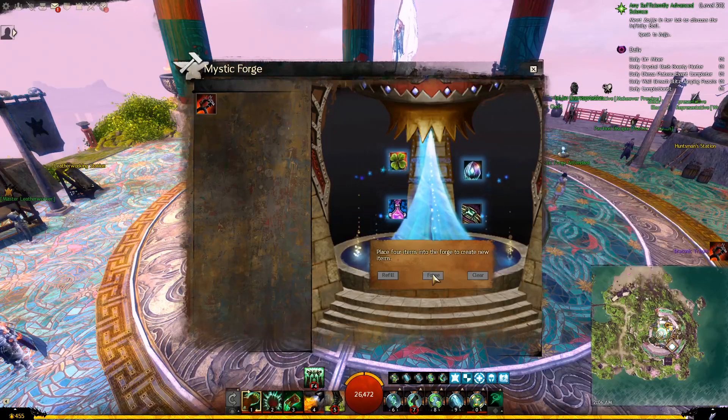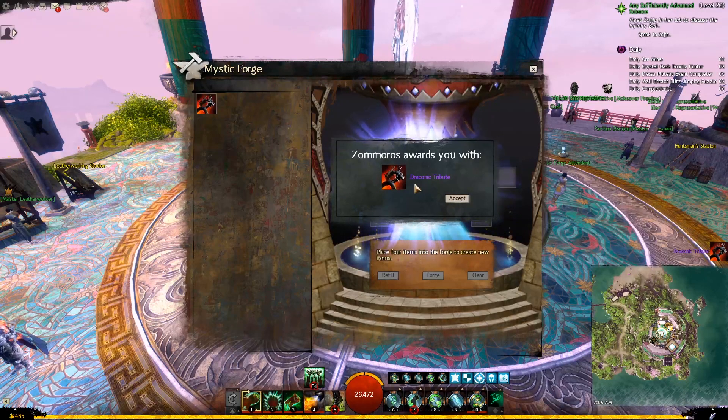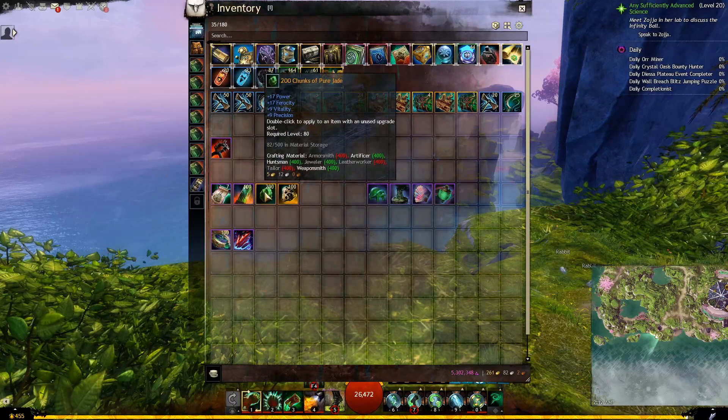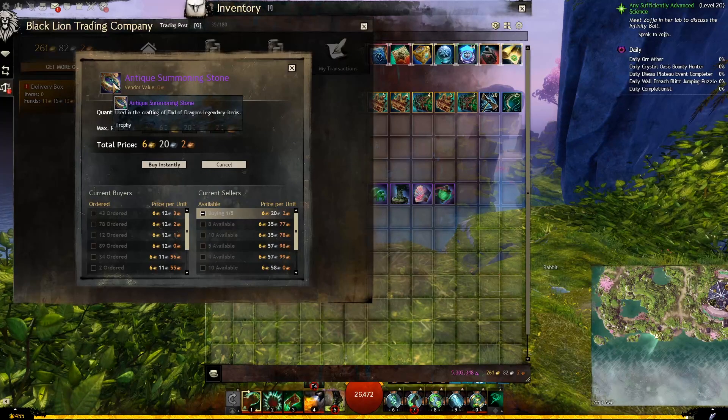This is one of the components needed for any of the generation 3 End of Dragons legendary weapons. Next we will start working on the Gift of Jade Mastery. Here is a list of all the items we will need. We will need 100 Antique Summoning Stones, and this is an item we can buy directly from the Trading Post. Or if it was too expensive, there are a couple of sources we can get them from.